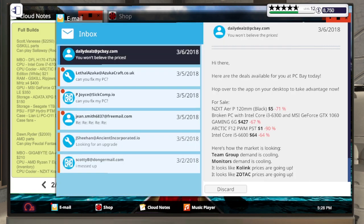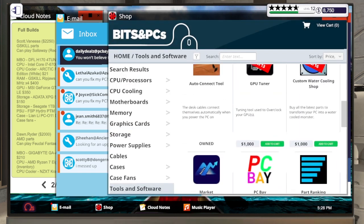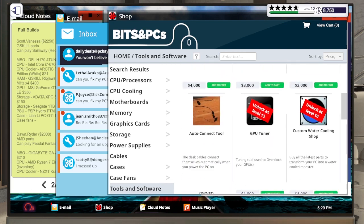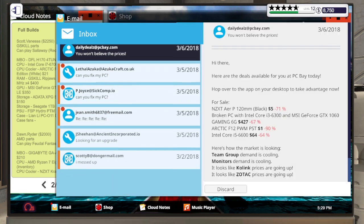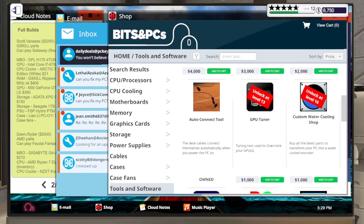I think that'll be it for today - there's not really anything to unlock until level 13. The next unlock I really want to get to is the GPU tuner and the custom water cooling shop. The custom water cooling shop is at level 16, so I'm going to level up off-screen and build up our funds a little bit so we can afford it without going bankrupt, in addition to buying all the parts for the next build.